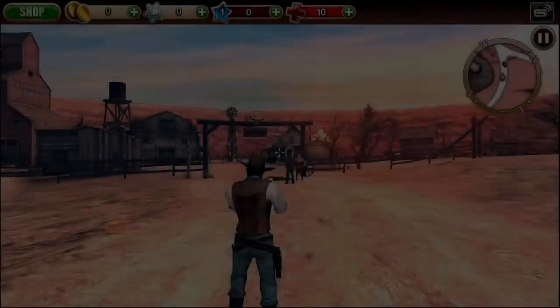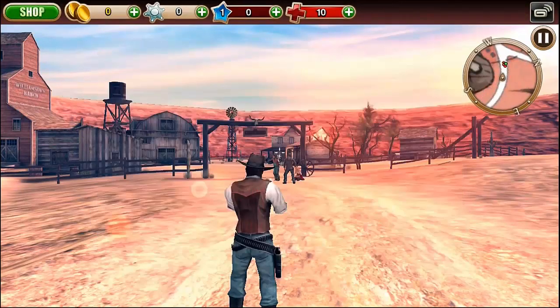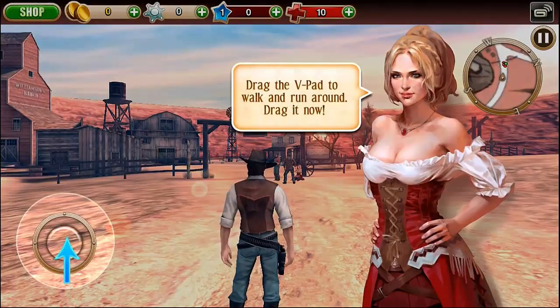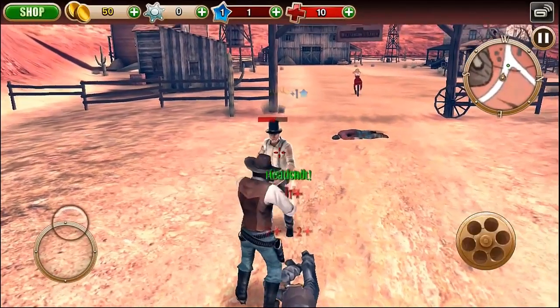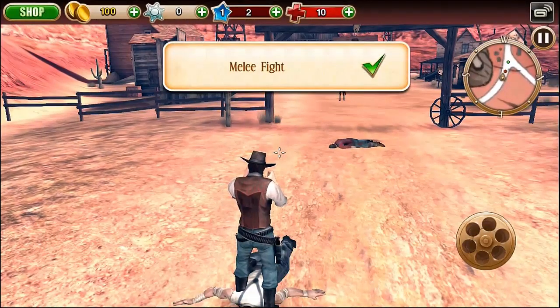That all sounds pretty cool, but when you open up the game, you get none of this promising backstory. You have no idea what crime you committed that forced you to hide out in Arizona, why monsters are there, or why you're the one battling them. The game is just one mission after another, and each mission is introduced with only a loading screen and an objective, so you'll be killing monsters and running around the countryside just because the game tells you to.